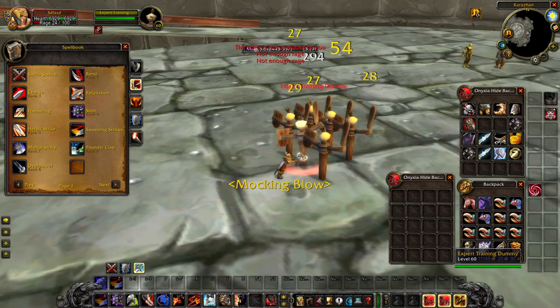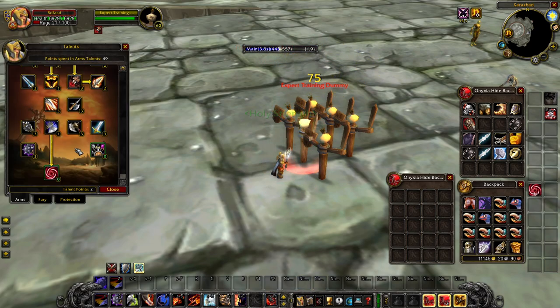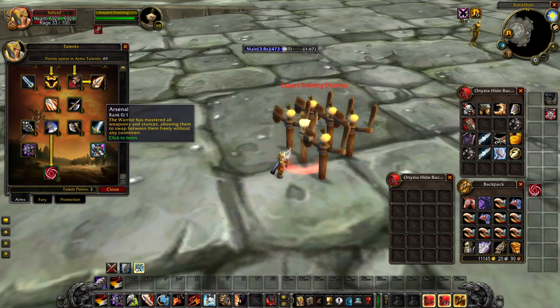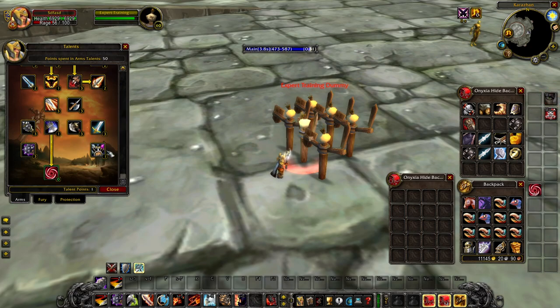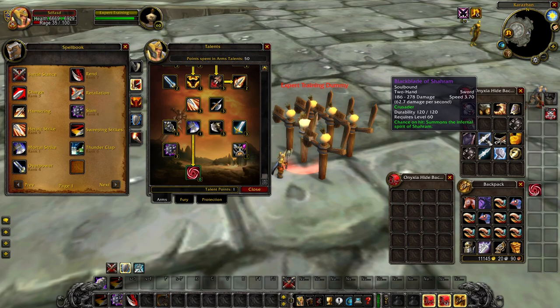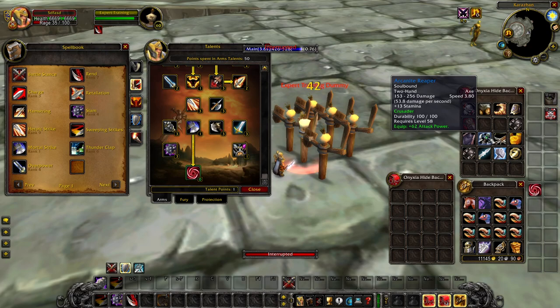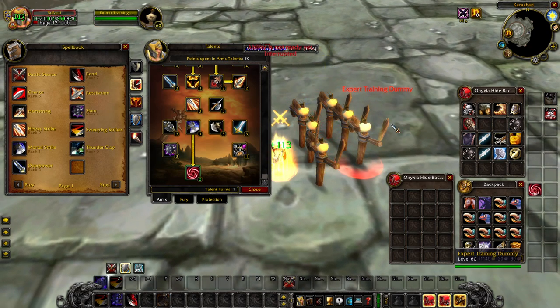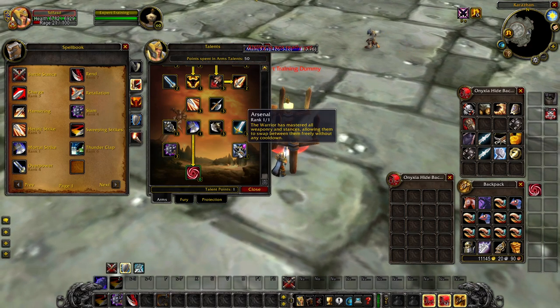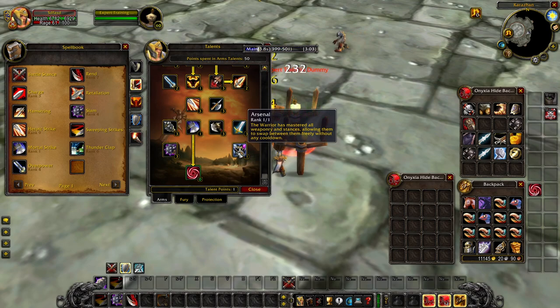Slam is a mainstay of your DPS rotation as a Warrior now in both PvE and PvP. It's obtainable at level 30, so once you hit 30 you'll definitely be using Slam alongside Mortal Strike, Concussive Blow, or Blood Burst. Arsenal is one of my favorite implemented talents — it allows the Warrior to swap between weapons and stances without any cooldown. Typically when you swap stances you have the global cooldown, but with Arsenal there is no global cooldown. Same for weapons — I could swap weapons with no cooldown while in combat.